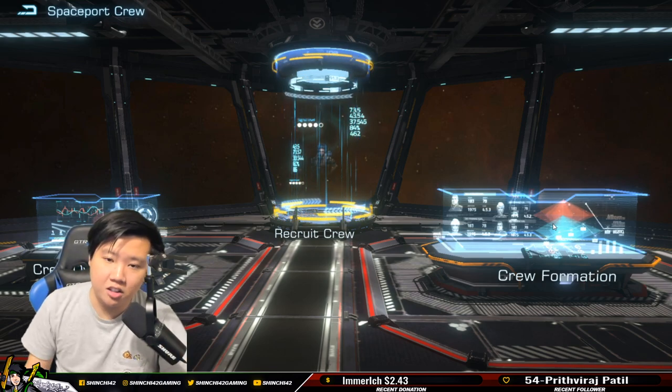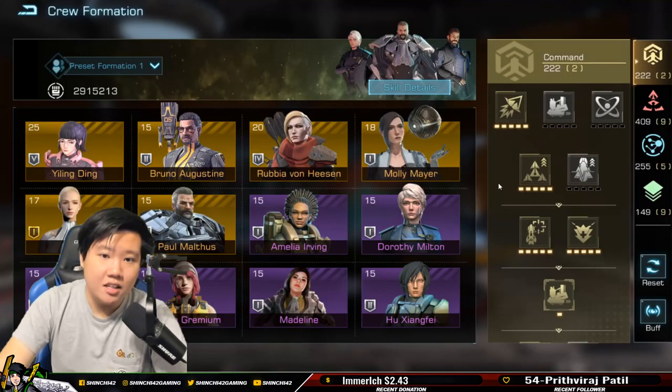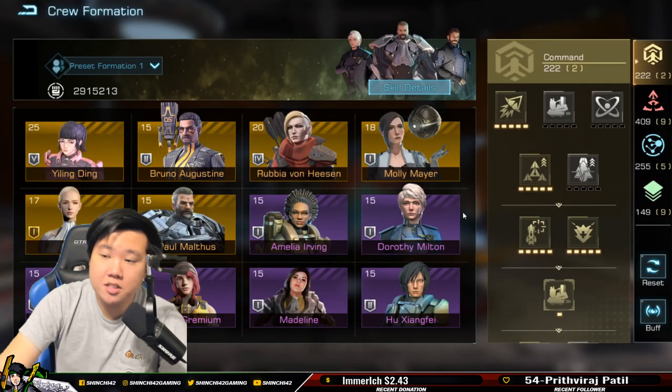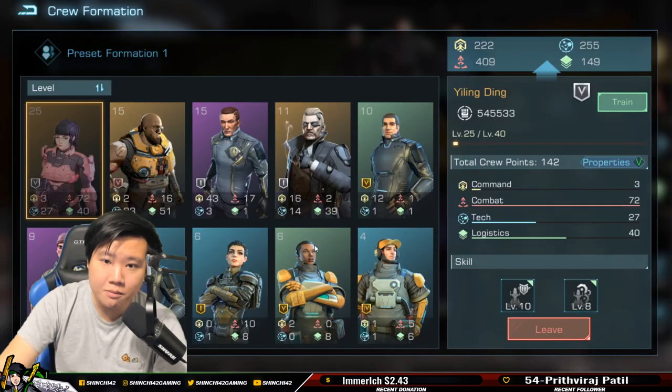If you guys still don't understand what PVP and PVE means: PVP means player versus player, PVE means player versus environment — situations like doing ghost ship, secret signal, purity protocol, strongholds, and gates. I have 409 combat points, so let me give you some general tips on how you can improve your crew.